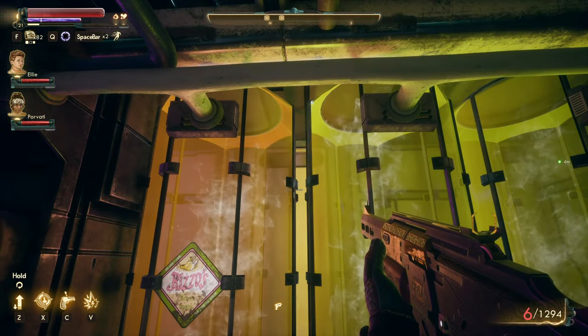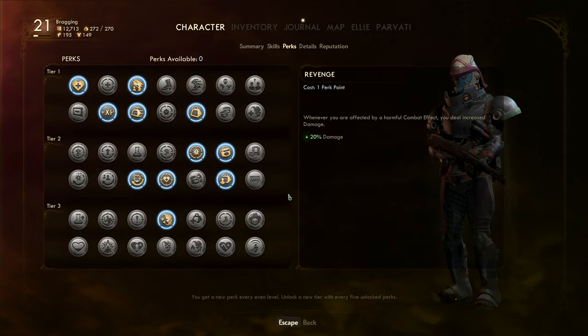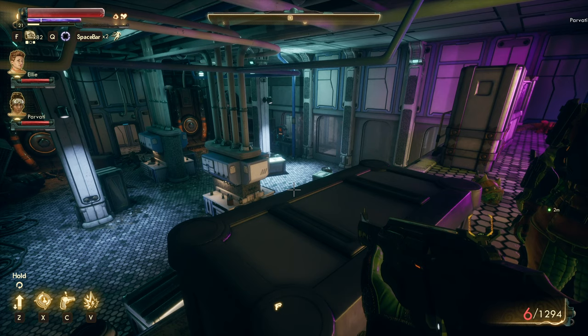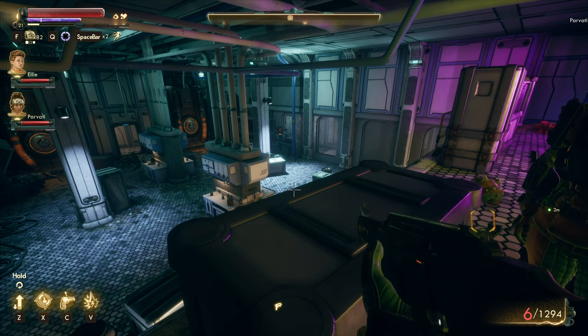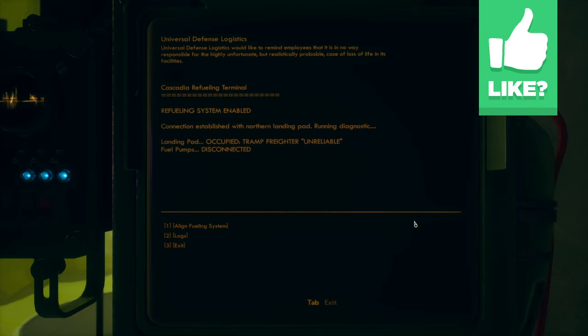We found the gas pod thing, and here's the controller terminal. I am over-encumbered right now by two pounds. There is a vending machine here, though — I think it was after the elevator. I think I remember looking at the other stuff. Alright, let's see.